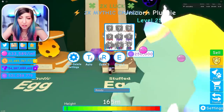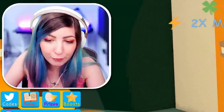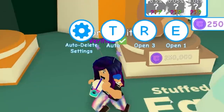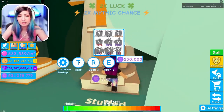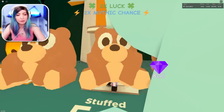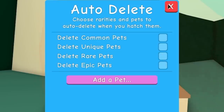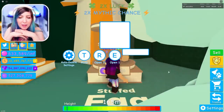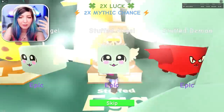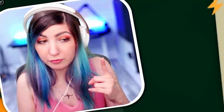We have the stuffed egg, and I have no pets out of it. I'm going to start by grinding on this egg because these are going to be more powerful than some of the pets I have already, and I totally need to upgrade. I didn't even get the last two pets out of this egg — I'm slacking. I noticed I have some auto-delete settings on, so I'm going to undo that because I want to see these pets. We got stuffed demon, stuffed angel, stuffed bear — all very common pets in Bubblegum Simulator.